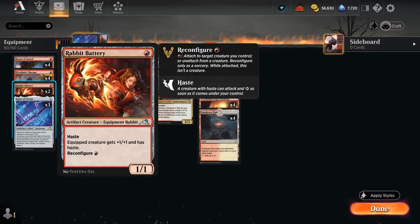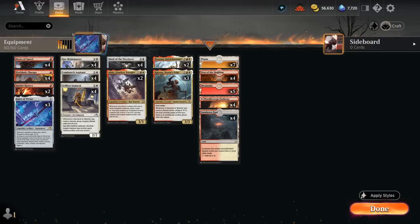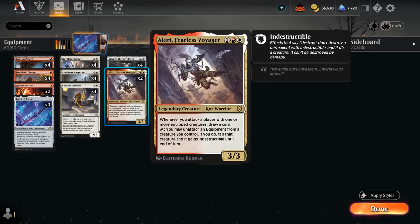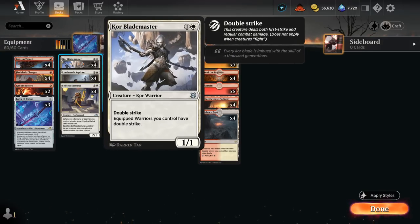Rapid Battery is still quite synergistic with Bruanor as it gives an additional plus-two bonus to one of our creatures. Then there's Boots of Speed — another one-mana equipment giving the equipped creature plus one and haste, equipping for one mana. We can potentially equip it for free onto Bruanor, so turn four we can play it, equip the Boots of Speed, and attack for eight damage essentially out of nowhere. At two mana there's Core Blademaster, a 1/1 with Double Strike, giving equipped warriors we control Double Strike as well — it does not apply to samurai creatures, but we still have quite a few warriors.